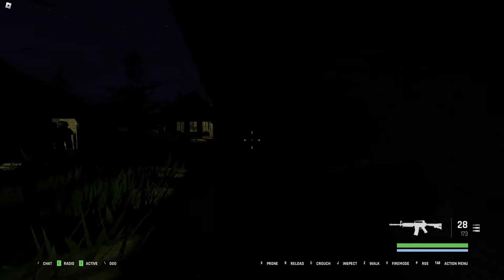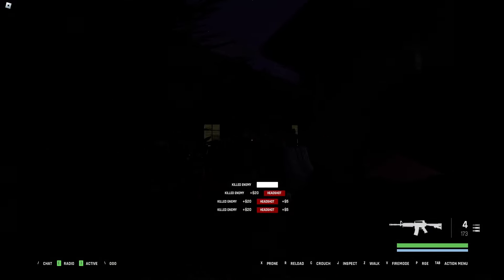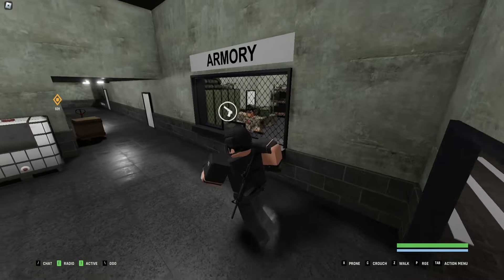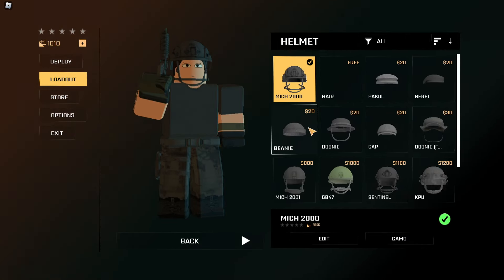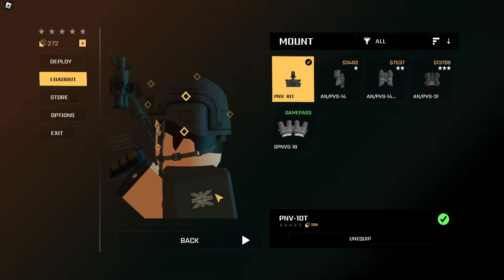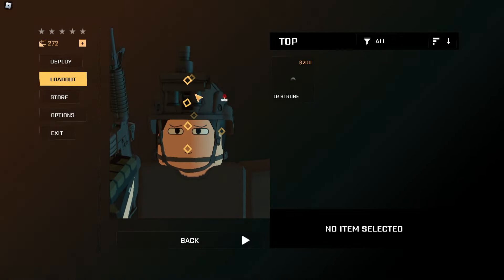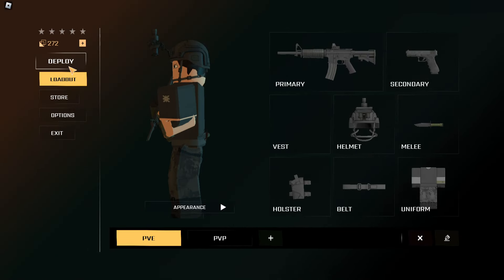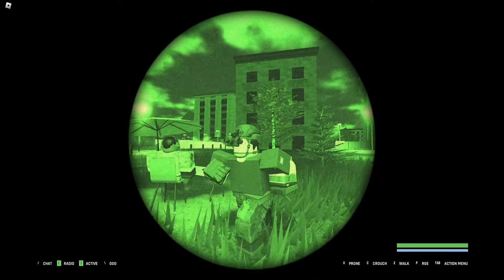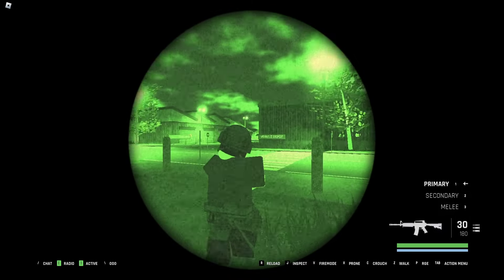This is where you might have to switch to automatic so you don't get taken out. Once you have enough money for your night vision goggles, head over to loadout, then helmet, edit, mount, and purchase. Press N to toggle them on and there you have it — you'll be able to see. Press N again to take them off. See how much better it is with night vision compared to without — it's mandatory for playing at night.